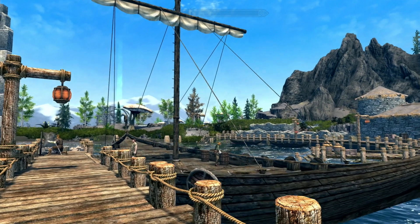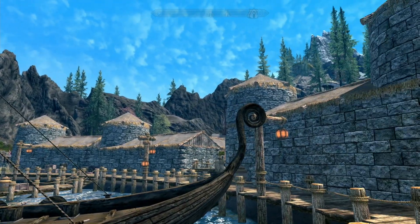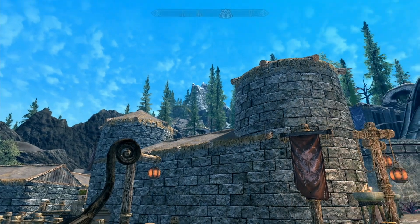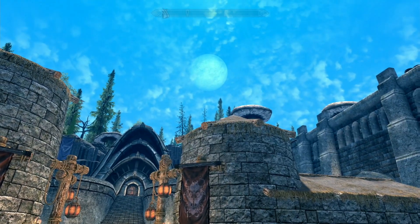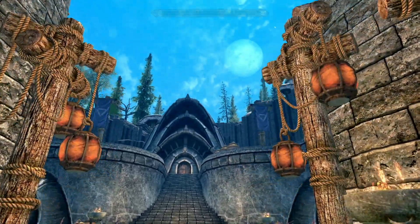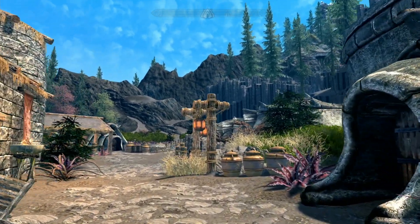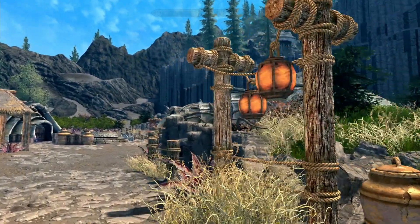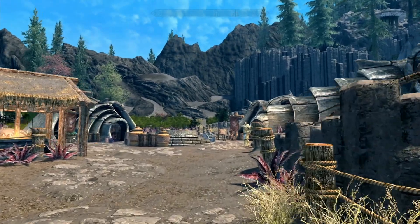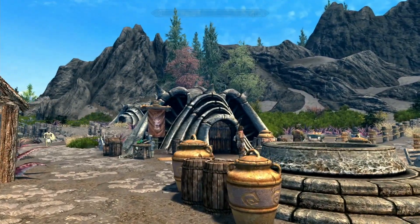Everything looks pretty good. You'll see the trees and vegetation over there. And even in Raven Rock, everything just doesn't look so dreary and drab. Oh, there's the moon — I did not expect that, but that's cool. If we just take a quick walk through town here, you can see the greenery. You can see how clear everything looks — I think it looks a lot nicer.